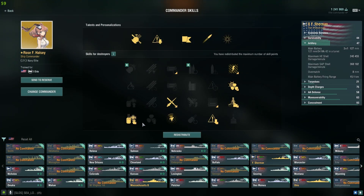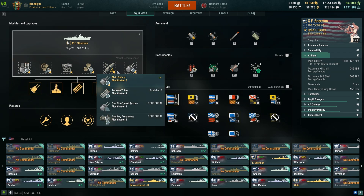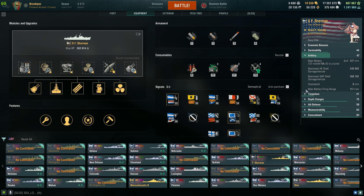Here are my commander skills - pretty much straightforward, as you would put on a Fletcher or a Gearing. Of course I extended the range so we can shoot from a far distance. Here's my equipment - I went with the recommended upgrade. You can also switch to the gunfire control system modification, which can increase the range to 17 kilometers, but then your reload on the guns is going to be a little bit slow. So I'd probably settle for 15 kilometers.